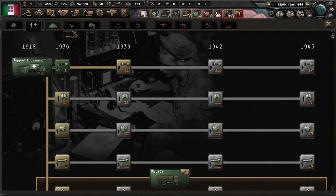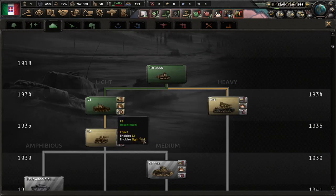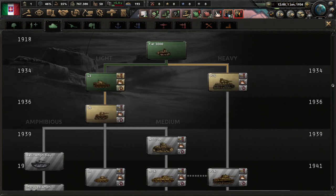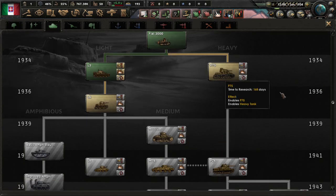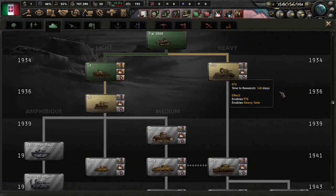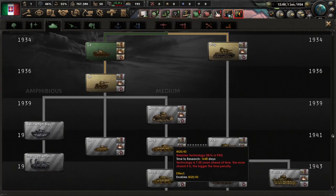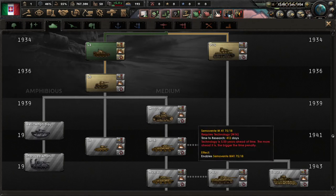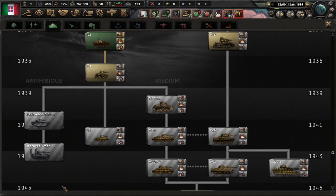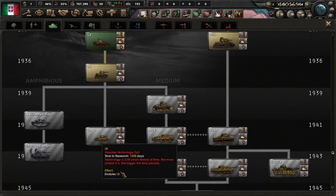Moving on to armor. Light tanks are really good for taking on infantry, but not much more. Heavy tanks are at the other end of the spectrum — very good for taking on armor, fortresses, and basically everything that's not infantry. Medium tanks are the middle ground. Amphibious tanks follow the same principle as Amtraks do with mechanized — they're the water-capable version of light tanks.